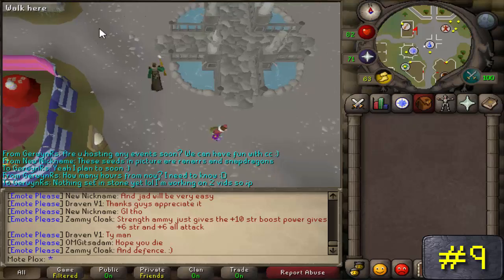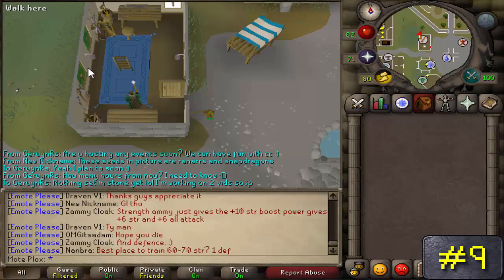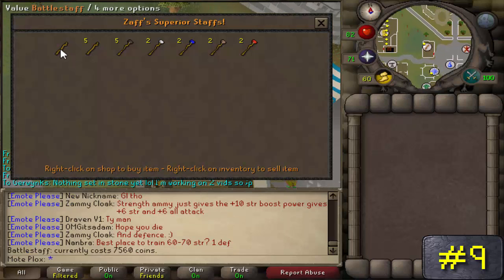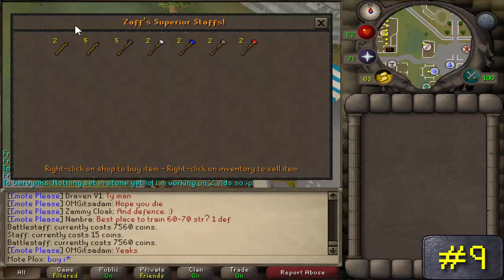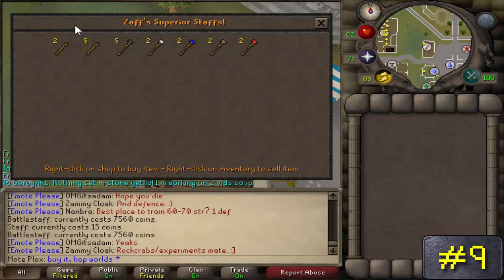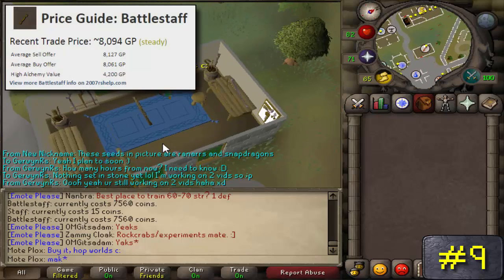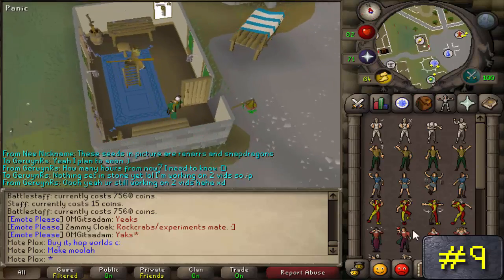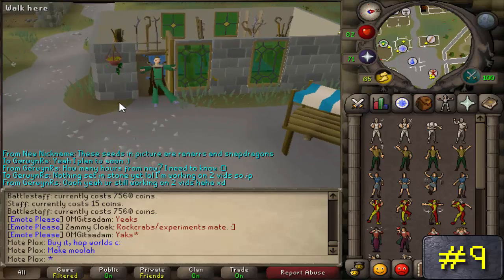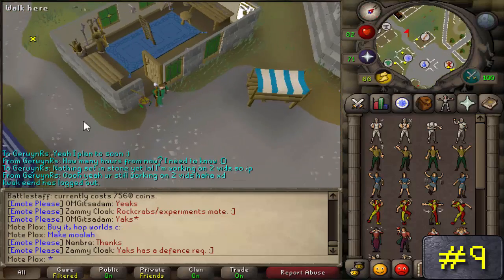Number 9: Battlestaffs. This method literally requires nothing except a decent cash stack, and OSBuddy is highly recommended so you can hop worlds super quick. Near the Varrock West Bank, you'll find Zaf's Staff Shop. He sells Battlestaffs for 7,000 coins each, but Battlestaffs actually go for 8k-plus right now. You could also buy some orbs and turn these Battlestaffs into fire, air, or water Battlestaffs if your crafting level is high enough, making you even more profit over time.